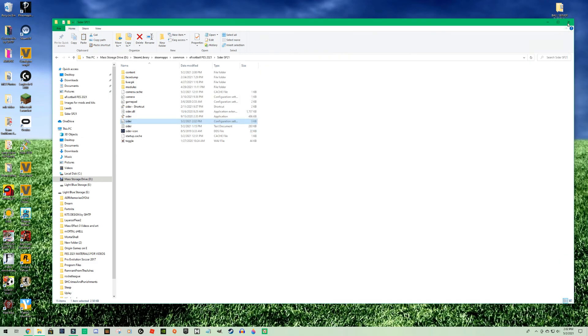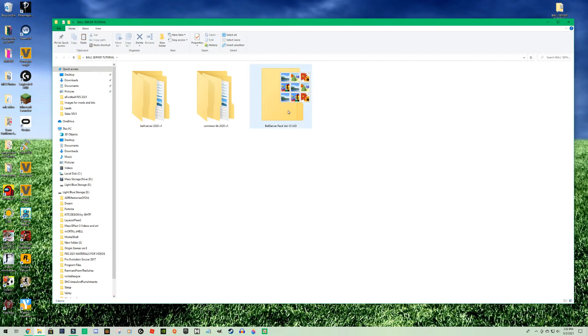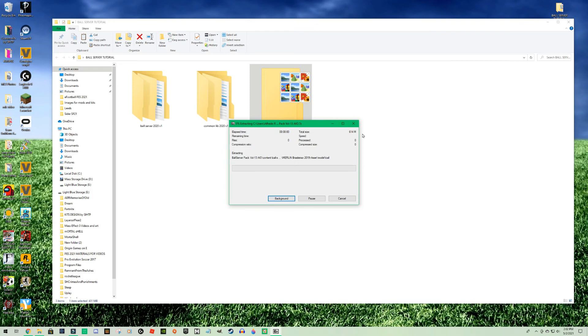Now we need to bring in the new ball pack by Hawk — version 13. So let's unzip this and extract the files.